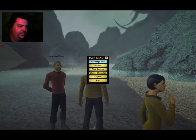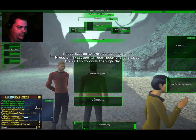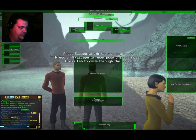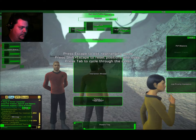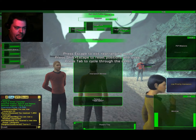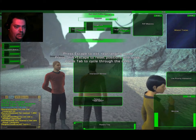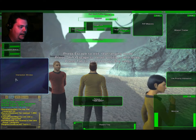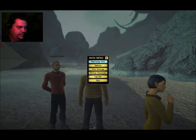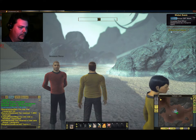I should probably do something about that — it's pretty tiny. Let's see here. MVP missions up there, mission tracker up here, and the interaction window over here is where I like it. And that's it — wait, that's bugging me too. Alright, now it's centered. Now we can go.